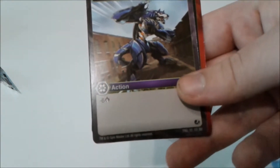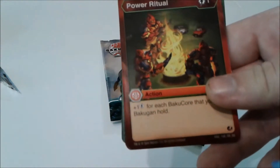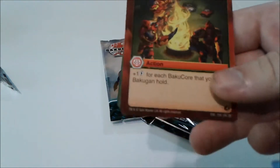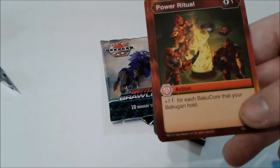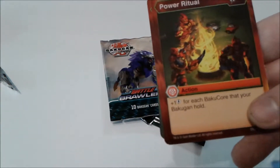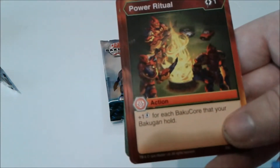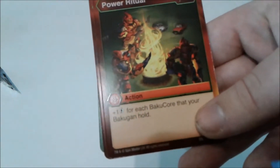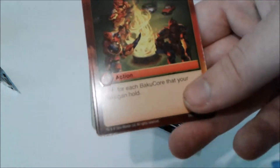Terrified — four energy, minus six damage. Not so good. Power Ritual — one energy, plus one energy for each Bakucore that your Bakucore holds. Resurgence has a lot that lets you add Bakucores to your Bakucore, so in a Pyrus Heostick, this is going to be a great card. For one energy, you could turn to like six energy, which is awesome. Bakugan has confirmed the plus energy you get from cards is just for the turn.